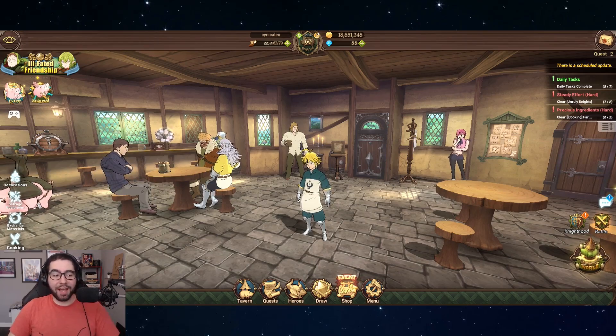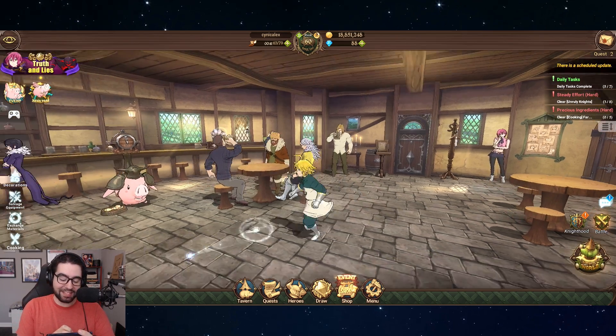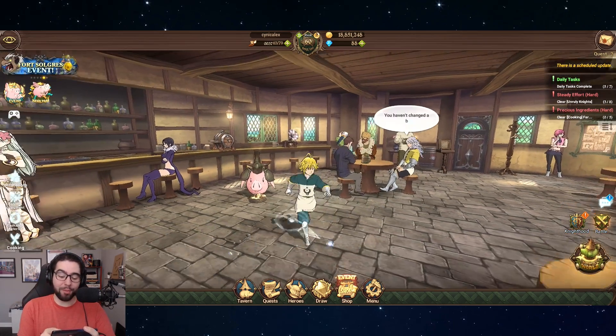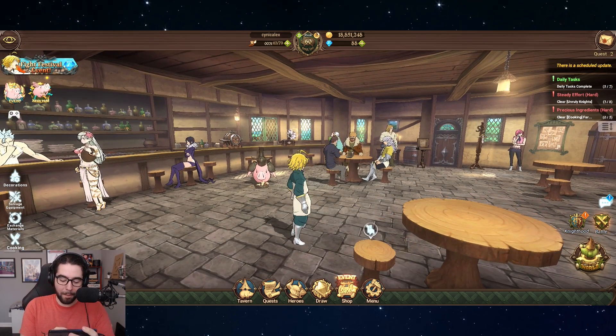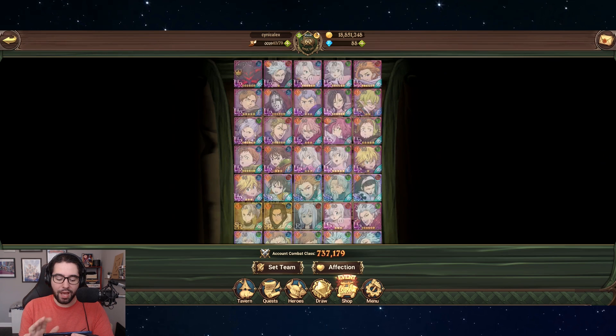Hey guys, welcome back to the channel, it's Critic Alex. I just figured out how to get the game in landscape mode on my phone and this is tripping me out because the game looks super small on the screen — everything's zoomed out, Meliodas is super small, the buttons at the bottom are super small, and I've got big fat fingers so it's really hard to press them. Also there's like a blue line on the left and right — I've never seen that before, that's hideous.